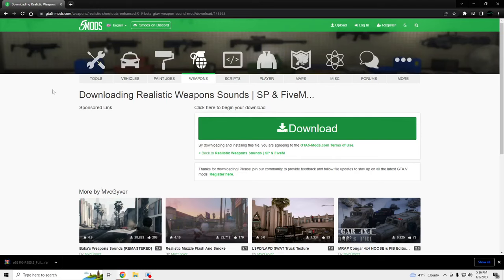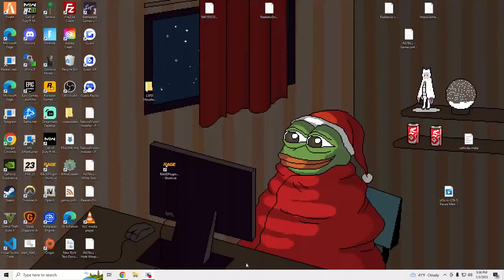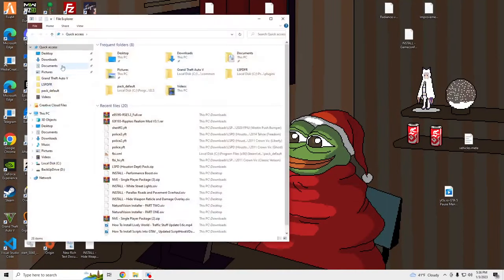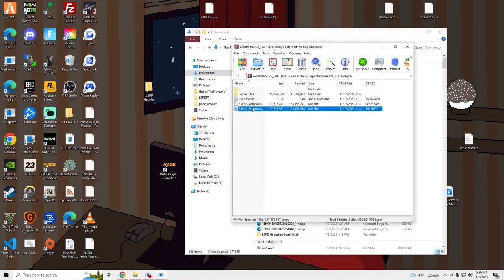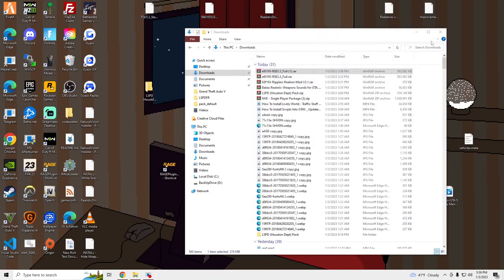You just need this file and OpenIV. Once we have that downloaded, it's going to look something like this. If you have custom metas in your game, only use sound, no meta. And if you don't have any custom metas, you can use everything. So we're going to do the full version.